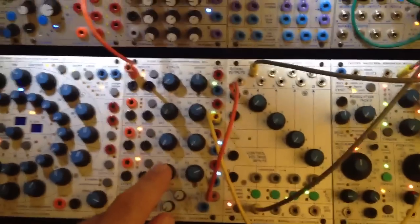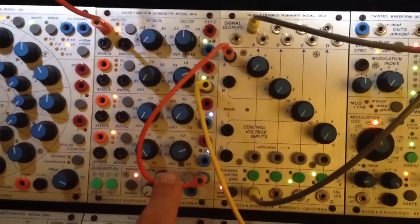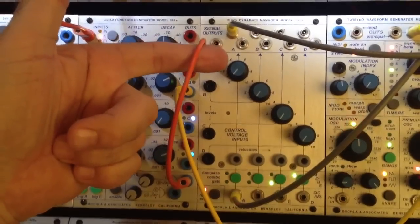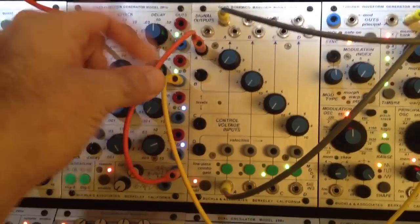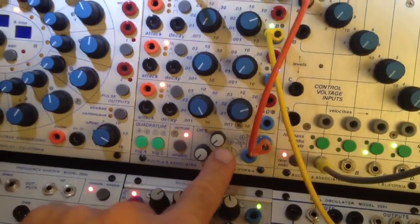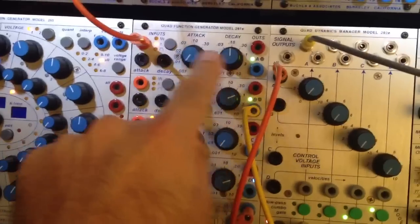Here's the patch: the 281E is in quadrature mode and essentially the ore is going up to the 292, going through the first channel to control the gate. Right now with the ore turned clockwise, the gate is only getting channel A.